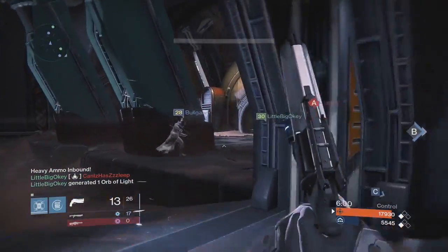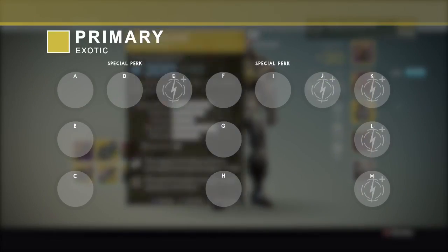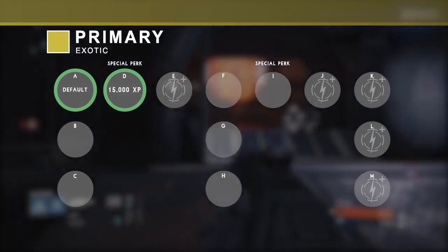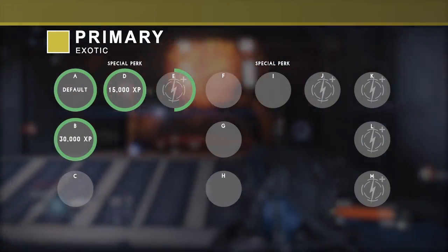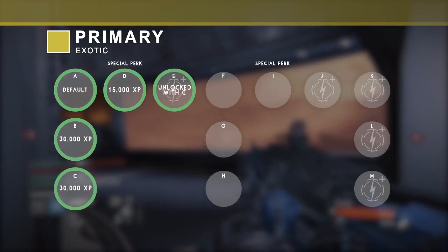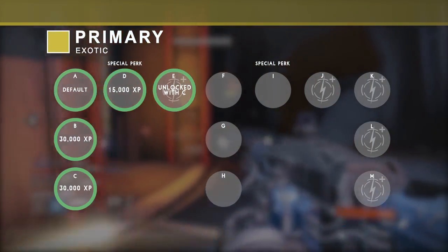I've labelled the upgrades so they're easier to identify, and I've blanked out the actual names of the talents except for damage upgrades, because the upgrades are not all the same for every weapon. For exotic primary weapons, upgrade A is unlocked by default. Upgrade D is the first — also the first special perk — and requires 15,000 XP to unlock. After that you'll work on upgrades B and E; B requires 30,000 XP. After unlocking B you'll start on C, which also requires 30,000 XP. Upgrade E is unlocked at the same time as C, so essentially B plus C equals E.